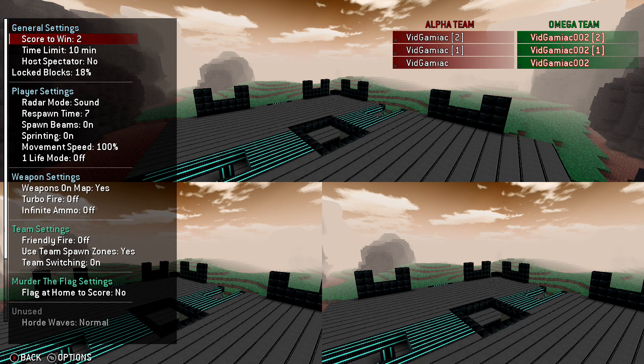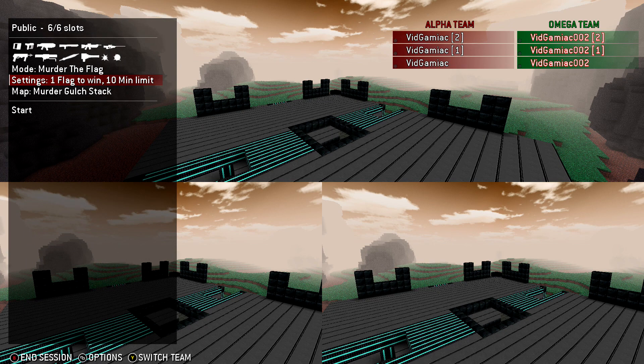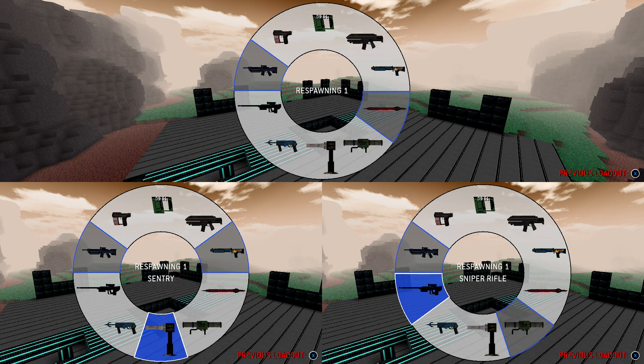Have the other team join in and then what you want to do is make sure you set the score to win at 1 so we can end the game with just one flag. Start the game up.